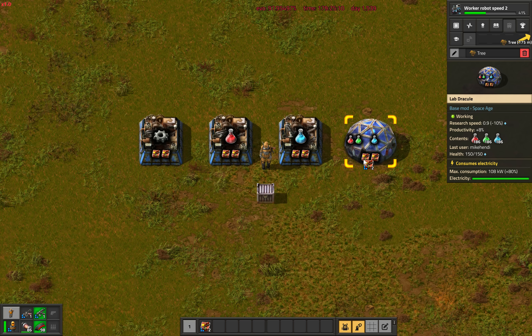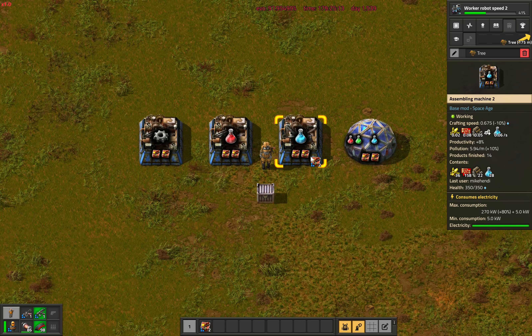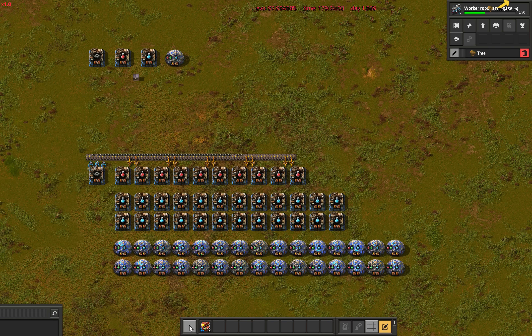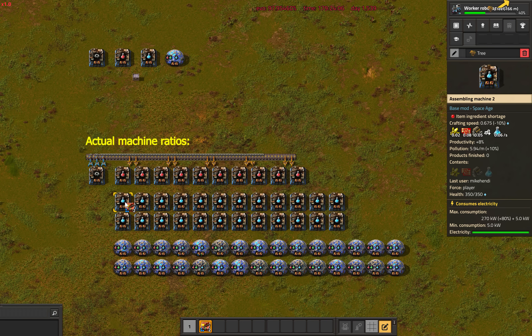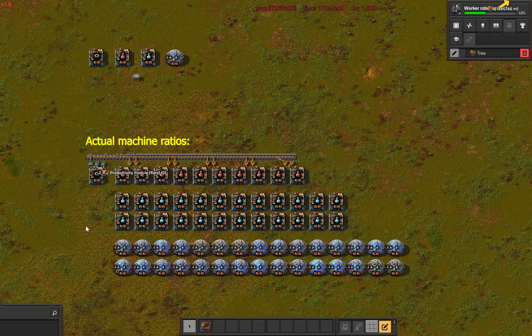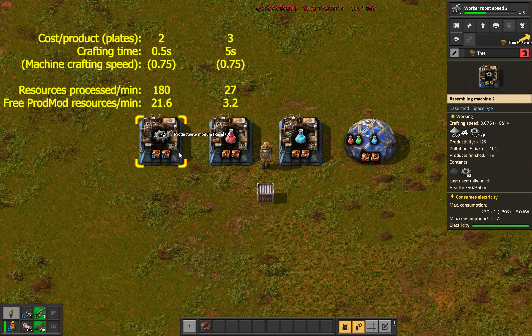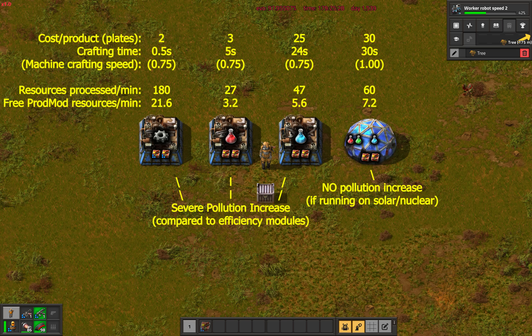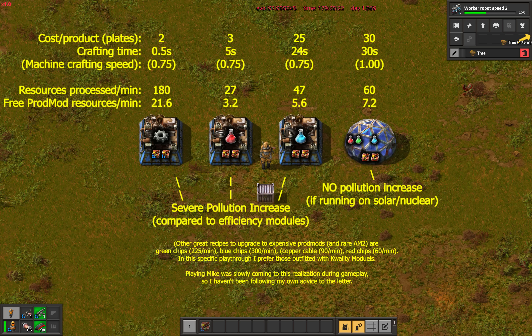Putting an overly long story short: put your best productivity modules in the machines processing the most resources per second, not in the ones processing the most resources per item. That means my limited amount of rare modules are 6.66 times better off in the iron gear assemblers for red science than in the red science assemblers themselves, despite the red science recipe being 1.5 times the cost. Heck, even putting them in blue science assemblers saves less resources per module, and to my surprise they even outperform the labs running red, green and blue science — although the labs are a special case, as they don't suffer the pollution penalty when running on clean energy.